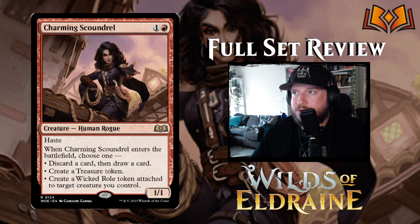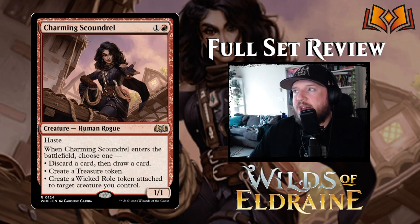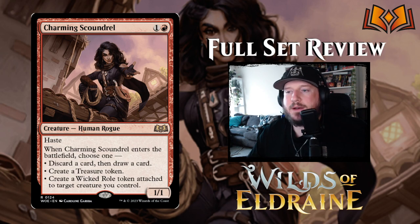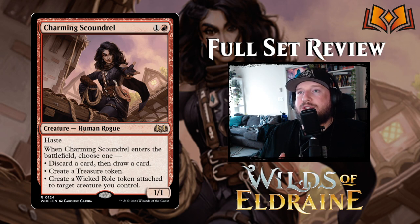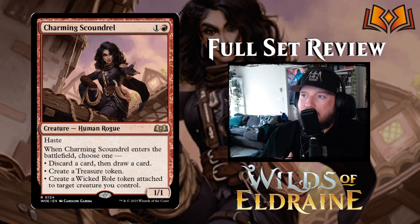Charming Scoundrel is interesting — one and a red for a 1/1 Human Rogue with haste. When it enters the battlefield you may choose one: discard a card and draw a card, create a Treasure token, or create a Wicked Role token attached to target creature you control. The Wicked Role introduces the Roles mechanic — token enchantments that are Auras. There are six total: five do positive things, one does a negative thing. The Wicked Role says enchanted creature gets +1/+1, and when this Aura goes to the graveyard, each opponent loses a life. These tokens are mostly free additions by design.